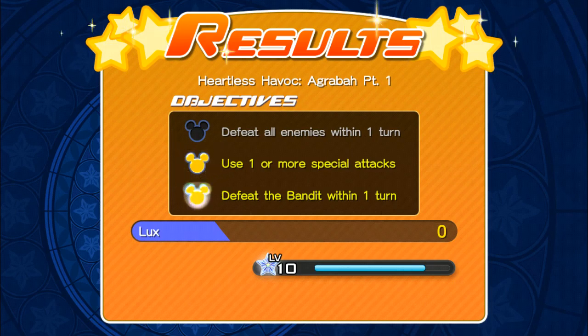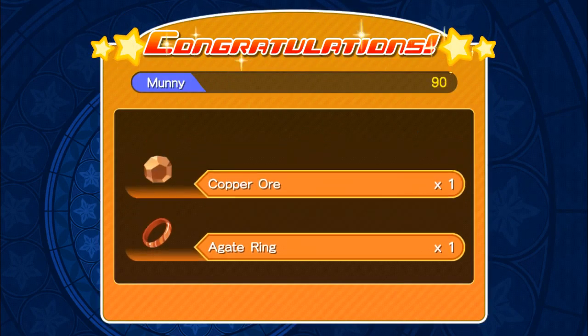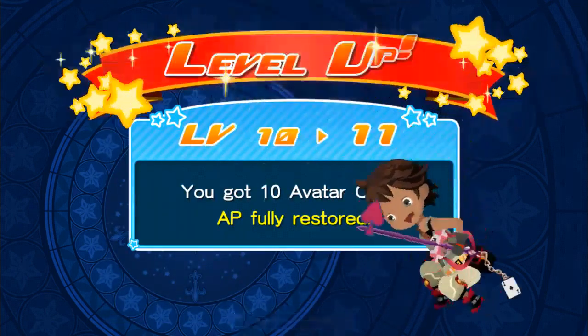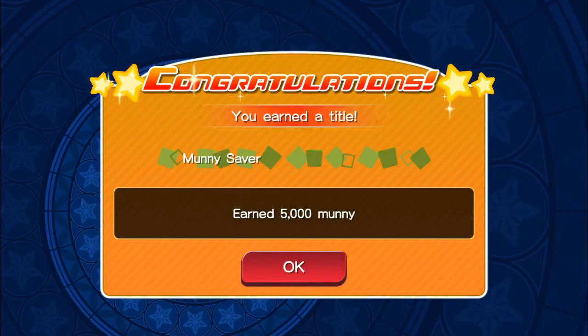Defeat all enemies within one turn. Use one or more special attacks and defeat the bandit within one turn. We do level up. We have an aggregate ring, a copper ore, and a couple more items here. And we get Huey, so we can level up some more medals. We are now level 11, with 10 avatar coins. AP fully restored. 5,000 money.